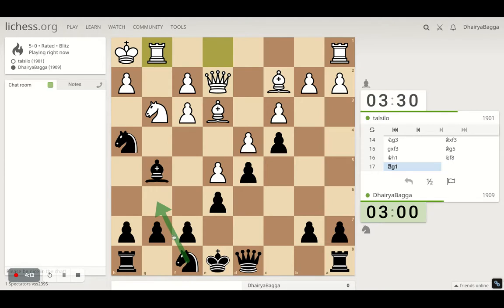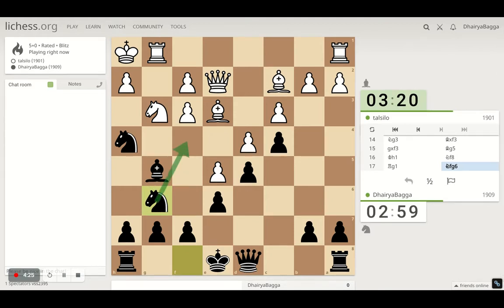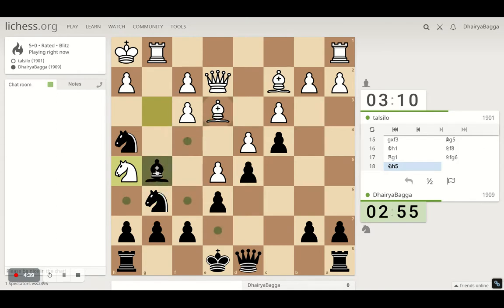My avengers are coming to get you. Knight h1 also looks nice, forcing him to take with the bishop, probably. Then he has to — I better take his bishop first.